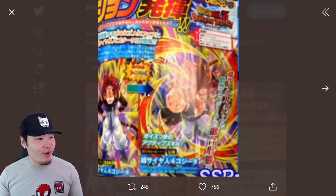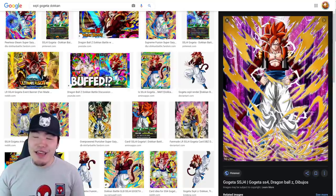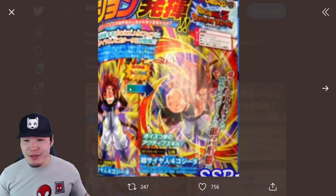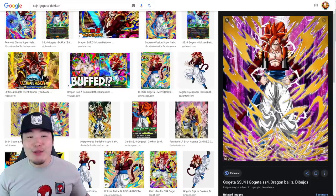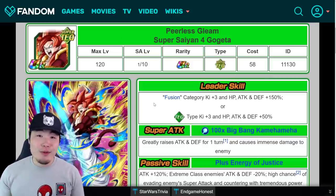That's the SSR art, right? And if we pop over to Google here, this is a fan-made card from at least a couple years ago — it's basically the SSR form of this unit, so that's pretty cool. And let's pop over to Dokkan Wiki. This was the last Super Saiyan 4 Gogeta, the only Super Saiyan 4 Gogeta we have in the game.